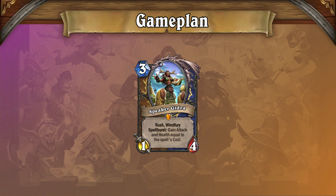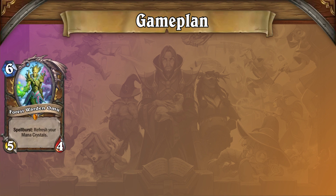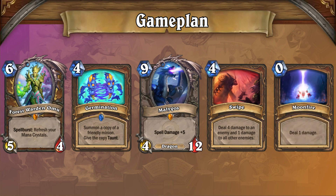It is later in the game where your game plan gets a little bit more complex. Though the deck does have a 30-damage combo from hand with Forest Warden Omu, Germination, Malygos, and your Swipes and Moonfires, this is far from your primary win condition. Similar to the way the Malygos Druid deck of old was played, it is very important to fight aggressively for board — not necessarily every turn, but through the utilization of swing turns.